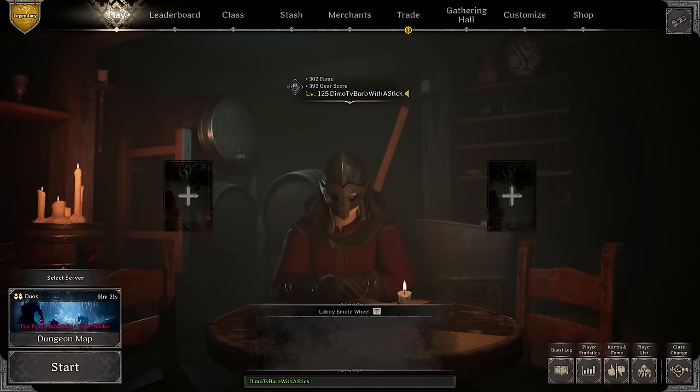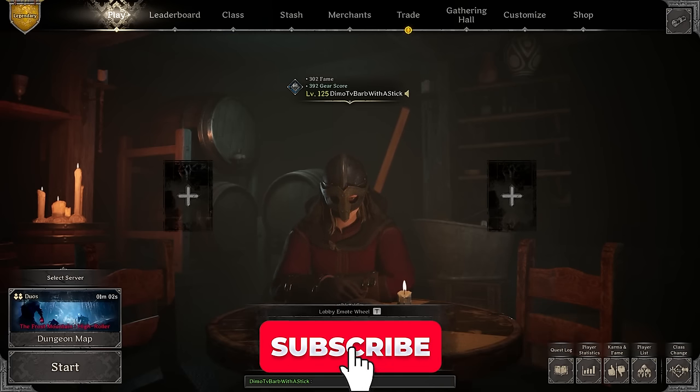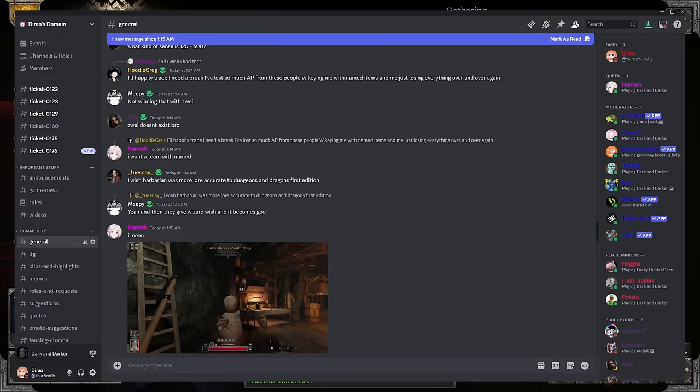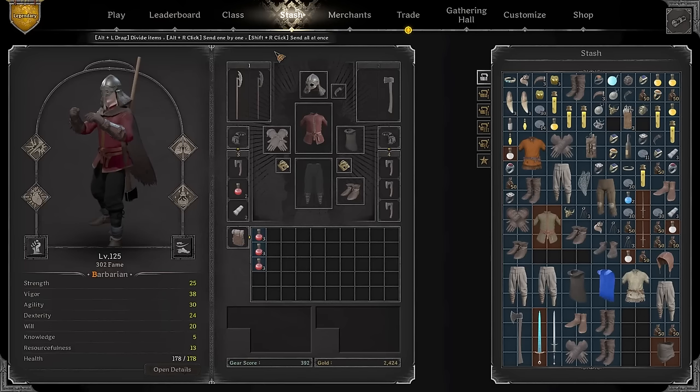Hey everybody, it's Timo here. In today's video we're going to be playing a 330 move speed barbarian build — this is not a joke. I'm going to show you how to make it extremely effective. First thing first, let me remind you only 31.2% of people watching my channel have subscribed. We also have a new Discord community server with 800 members if you want to hang out and make builds.